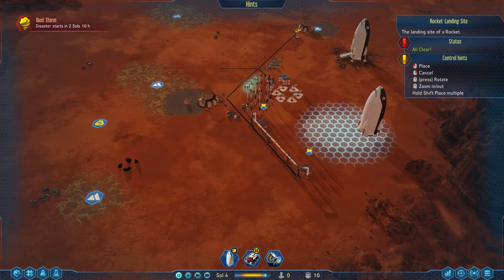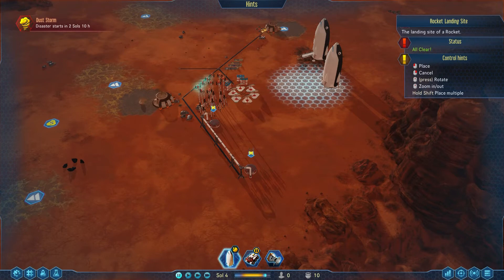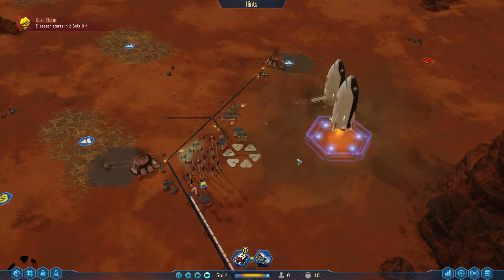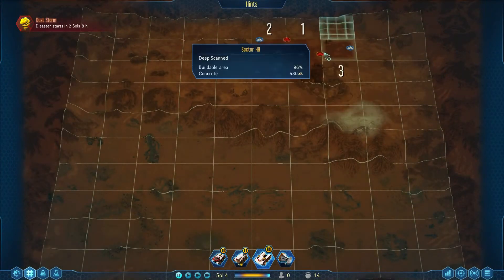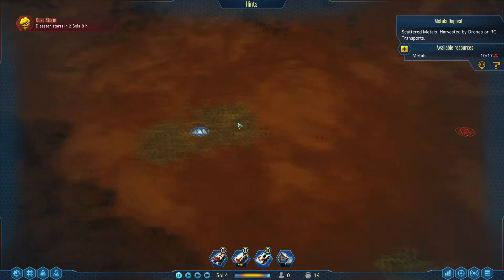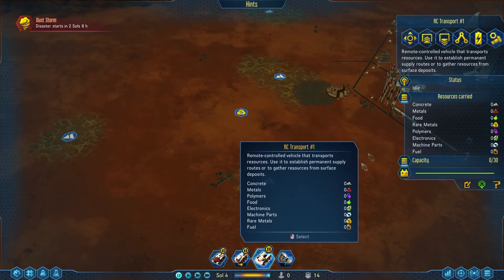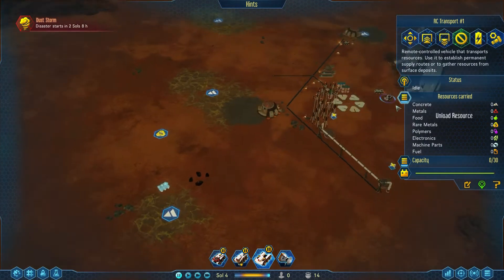Our rocket has arrived! Let's plonk this around here — actually I'll put it near this other rocket because you can unload all its resources there. We'll land it and then get our drone hub down. We'll have our transport and loads more bots doing work. We'll send our transport out to gather resources. We've got some polymers over there actually. I'll call our explorer 'she' and our transport 'he' — I hope that's acceptable because I keep going he or she all the time.